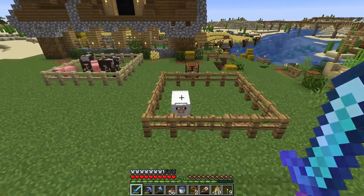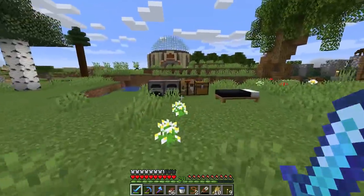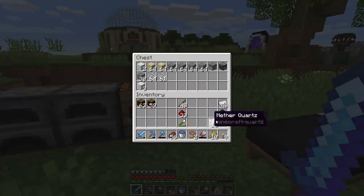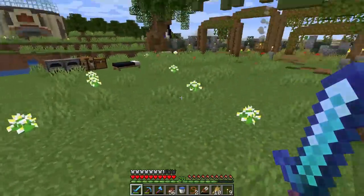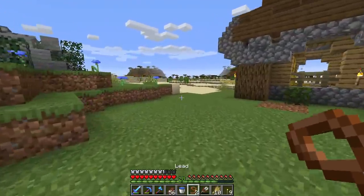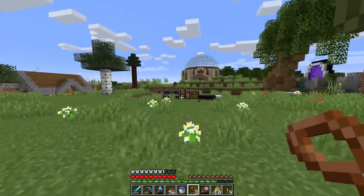We have one sheep, but I'd like to have an automatic sheep farm for each and every color of sheep, so that means 16. That's where we need to start today — we need to go off into the wild and find more sheep so we can breed them and populate this area with a bunch of automatic wool farms. This design is going to be completely different from what we did last season and in my opinion way more efficient.